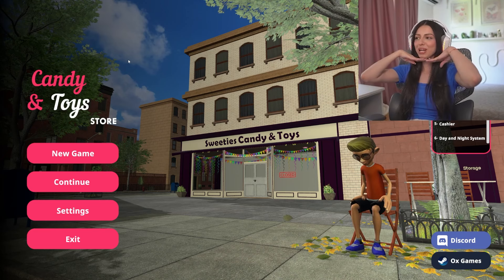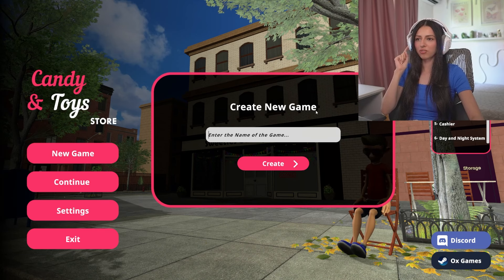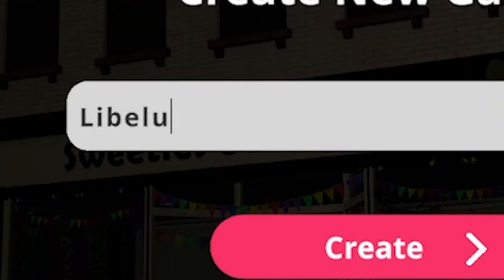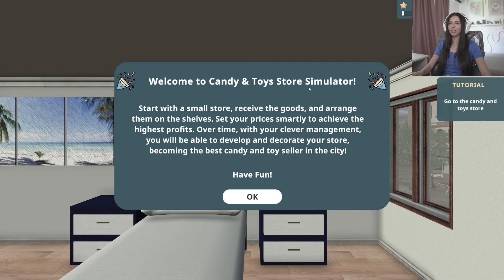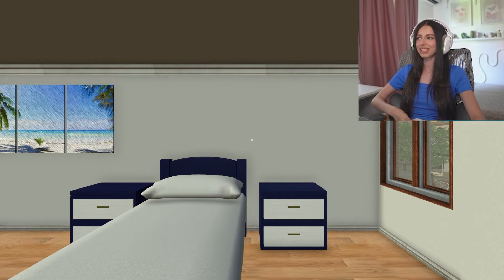Hai să vedem cum este acest joculeț nou, tot simulator. New game. Enter the name of the game. Welcome to Candy and Toy Store Simulator! Start with a small store, receive the goods and arrange them on the shelves. Set your prices smartly to achieve the highest profits. Over time, with your clever management, you will be able to develop and decorate your store, becoming the best candy and toy seller in the city. Have fun! Yes, we will. I'm so excited for this!